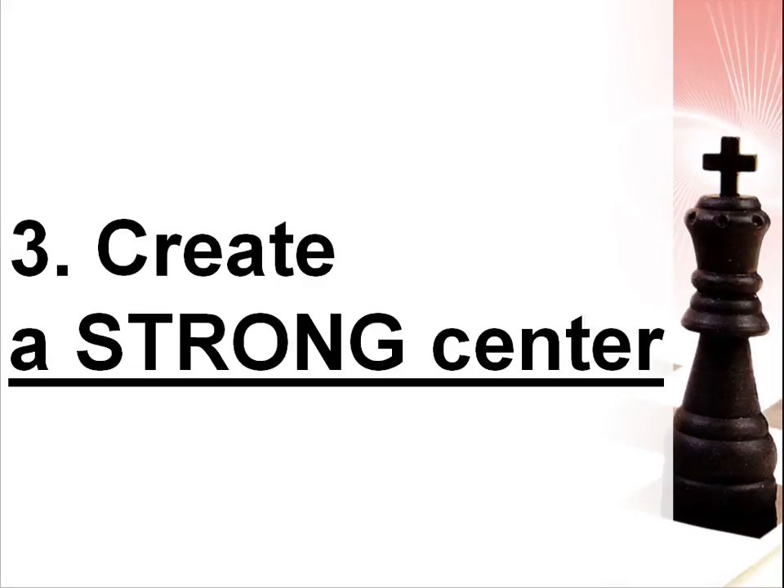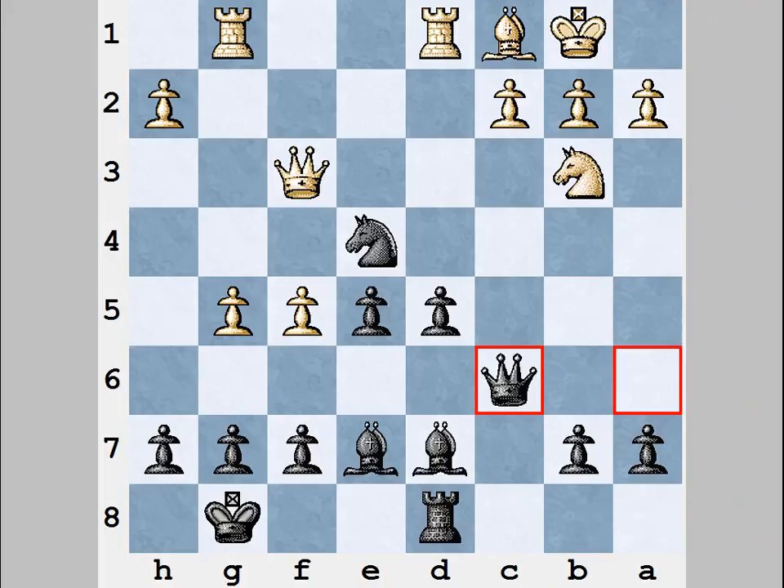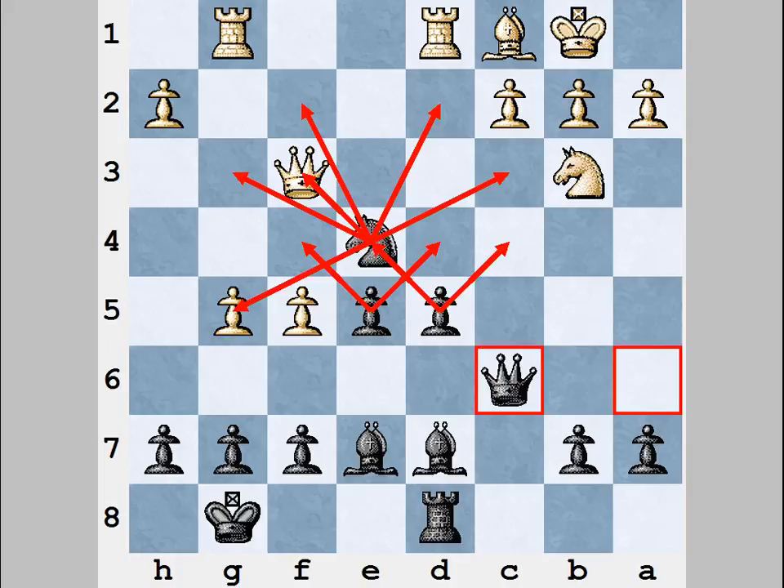While playing against attackers, you should create a strong center. Let me show you why a strong center is so important. We know a general rule: the central situation is the most important. If you have a strong center, then an opponent's flank attack will not be dangerous for you. Your center will control lots of squares on the chessboard — it's like your shield. It will be very difficult for your opponent to go forward and break through this shield. Your opponent will try to attack anyway, but his attack will not be effective and will be rather time-wasting.